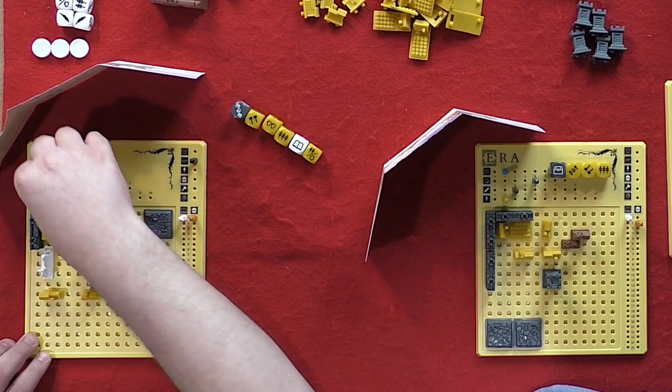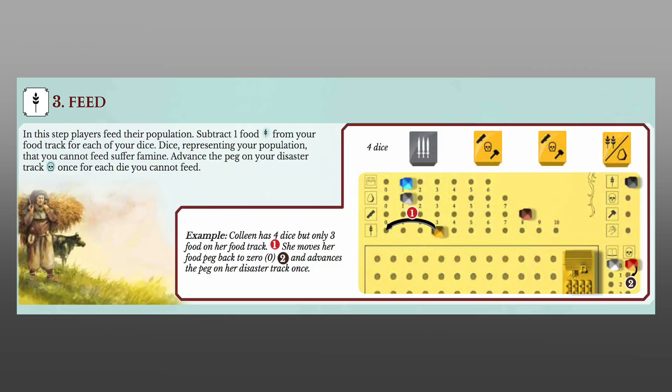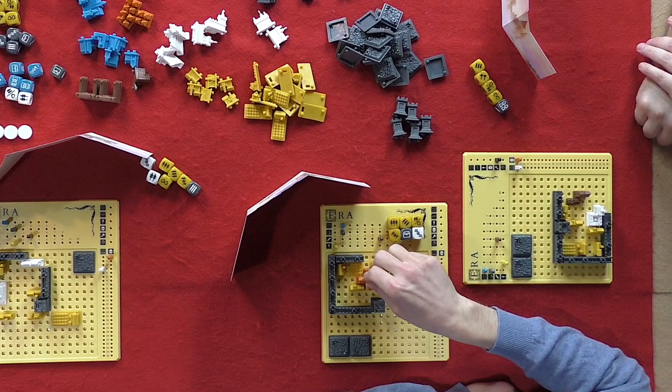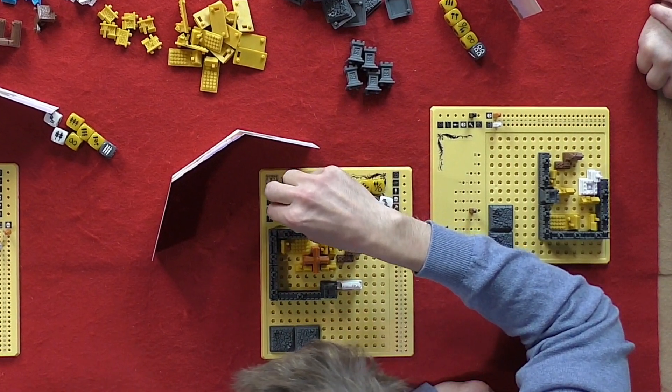First, players roll all of their dice behind their screens, and may re-roll any dice of their choosing up to two more times, except for those that show a skull symbol, which must be set aside. Players next collect any resources shown on their dice by moving the corresponding pegs on their boards. Once resources are collected, players must feed their populations by subtracting one food for each of their dice. If a player doesn't have enough food, they must advance their disaster peg once for each unfed die. Players may then build once for each hammer icon they rolled.